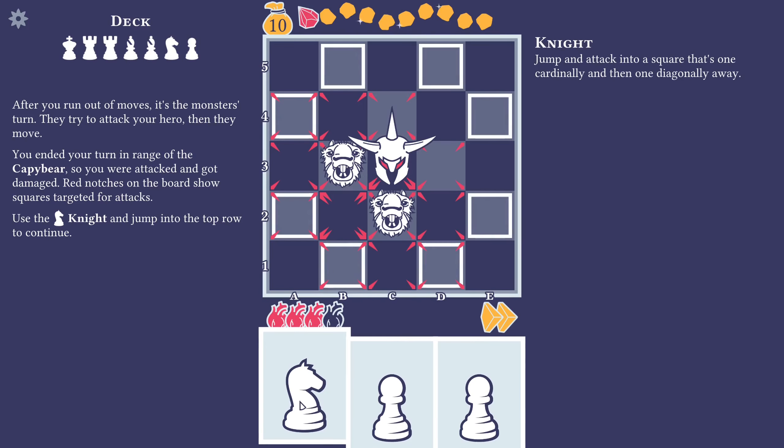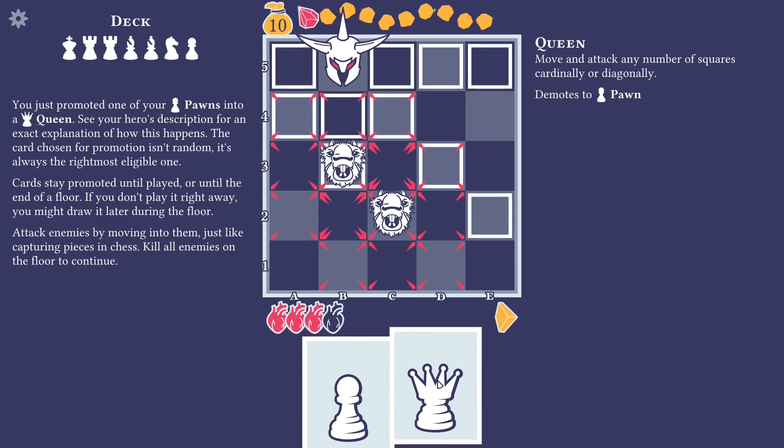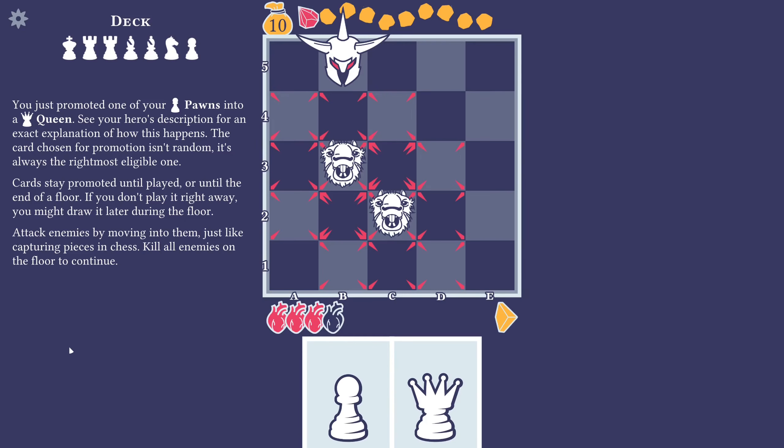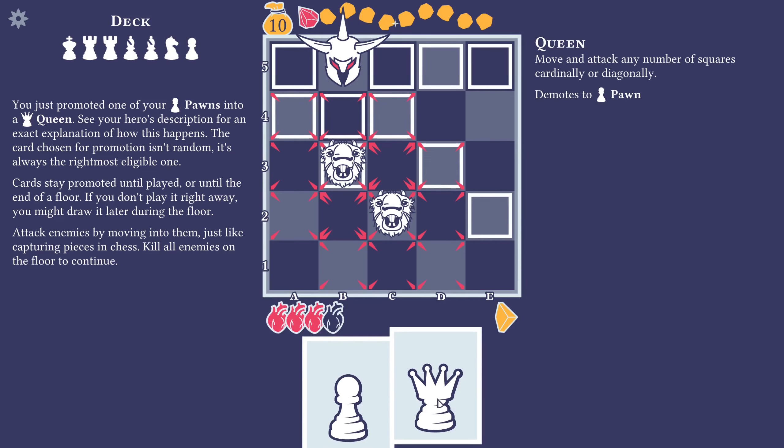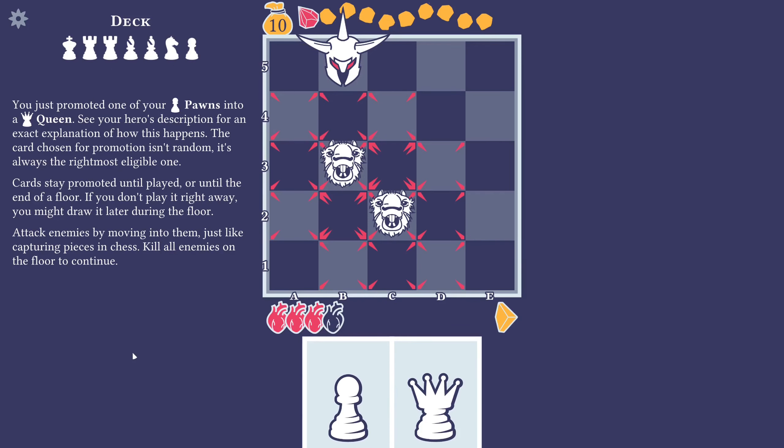So it wants us to jump up to one of the top rows, and I think that means we are going to promote. We now got a queen — very nice. Move and attack any number of squares, cardinally or diagonally. Demote to pawn. You just promoted one of your pawns into a queen. I wonder if we need a pawn in the inventory to actually do that. See your hero's description for an exact explanation of how this happens.